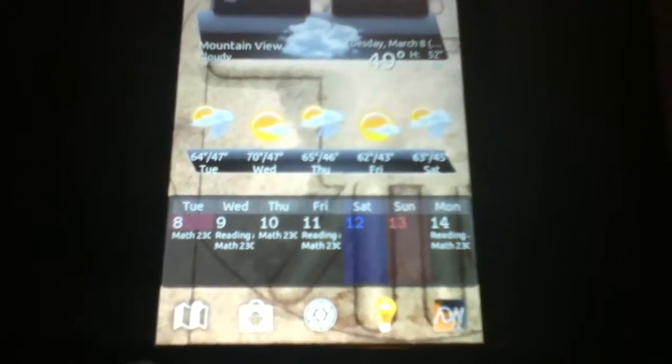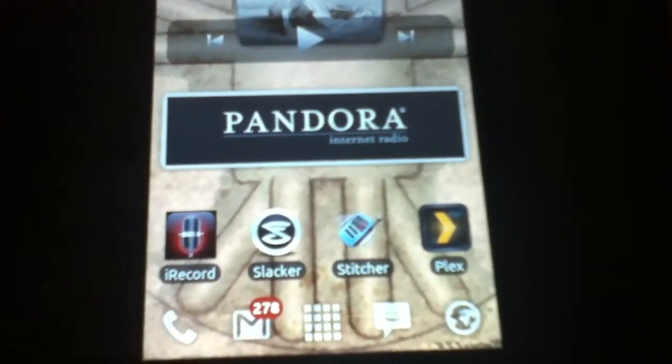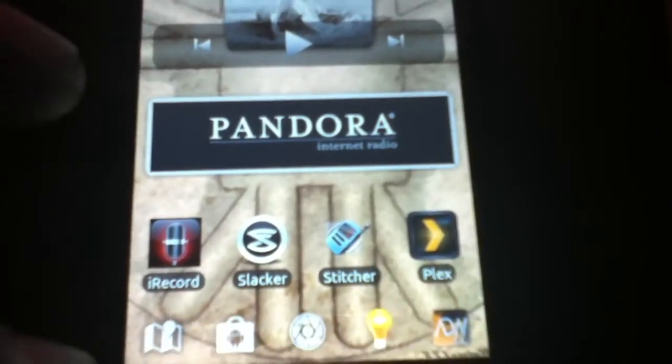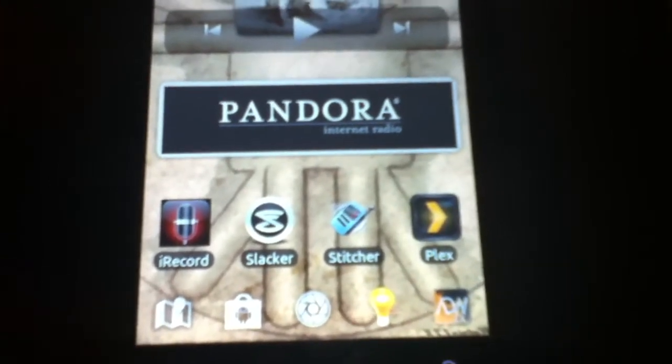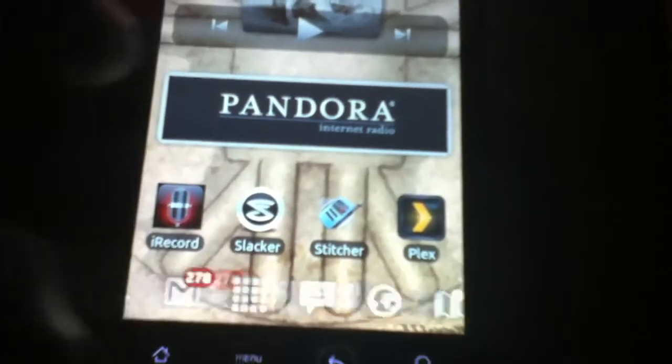I'm running Pro Launcher menu at the bottom — there's a big difference here. The widgets have a glass-type look and they give you notifications for missed calls, missed emails if you run Gmail, and missed messages. You can add up to around 15 to 20 of these widgets — pretty simple to add.